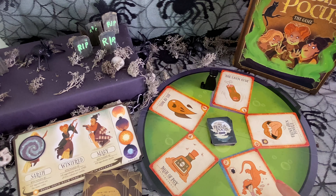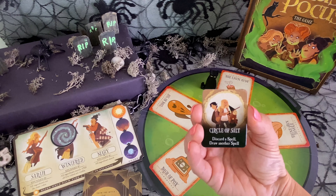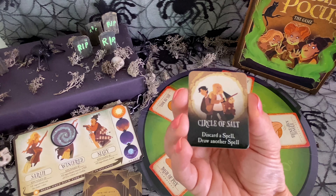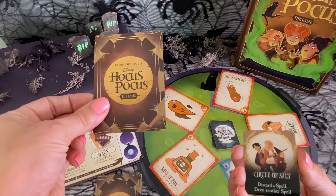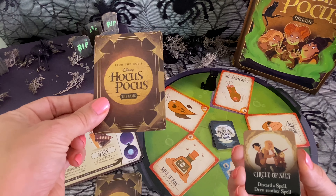But if all the same ingredients were on the front, even though different colors, then Mary gets stunned and the sun would continue to rise. Or, if they're all the same ingredient and there's one of each color — let's say we had this ingredient and they're all different colors — then Winifred gets stunned, the sun would rise again, and we would have broken the spell and won.